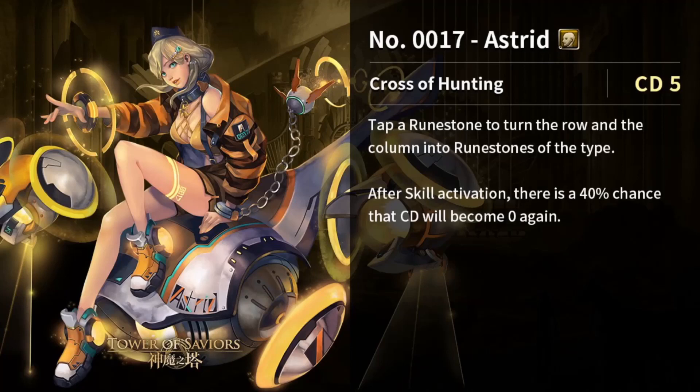This card can counter certain enemy skills. For example, in the recent Cao Pi ultimate stage, upon entering Cao Pi gives you a row and column of weathered earth runes and you cannot initially dissolve earth runes. Ashrit can counter that by tapping a non-earth runestone to convert away from earth. For beginners without many converters, a CD5 row-and-column convert is pretty decent and usable.